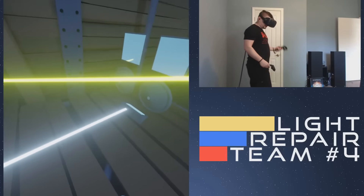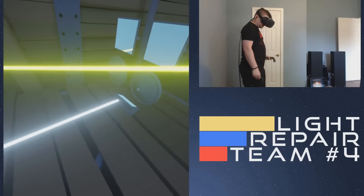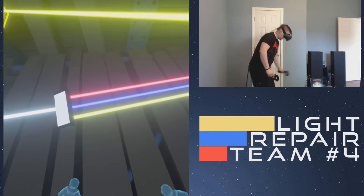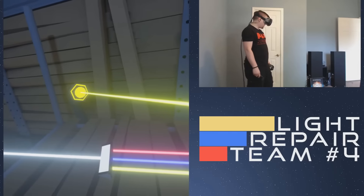As you can see, they start to get more and more complicated. This time we have three colors — red, yellow, and blue — combining into white. We can split them back up, and here it's very similar to the iconic Light Repair Team logo. So that's Light Repair Team.